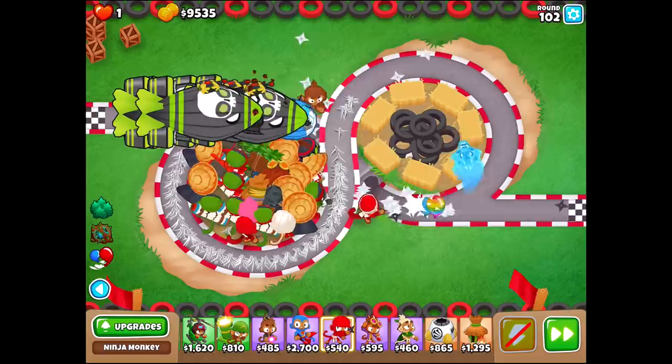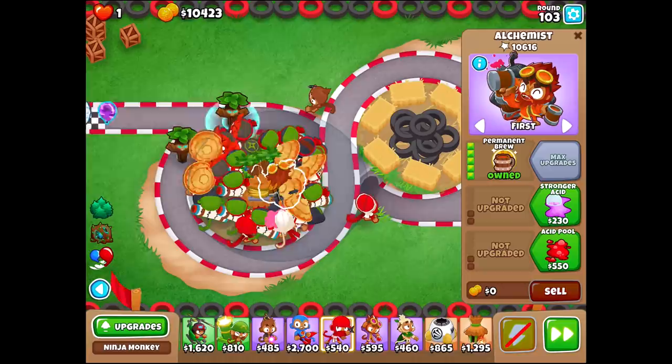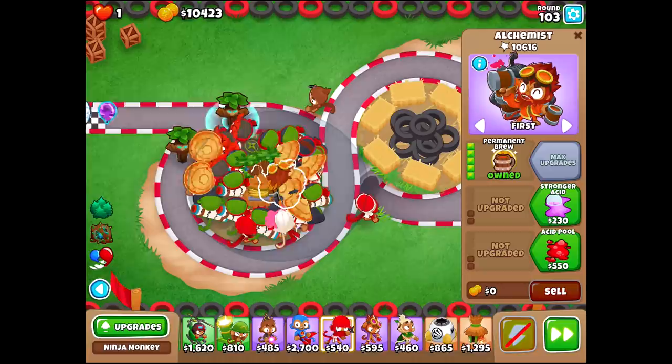Interestingly enough, this guy hasn't been around the entire game — he's been a little bit closer to the bloons. He's got 100,000. And then these two guys, the Flash Bomb ninjas and the Sticky Bomb ninjas, have 170 and 136. So believe it or not, some of our top pop counters are quite intriguing — they're really doing a pretty good amount of MOAB damage. Like I said guys, I think I've been underestimating the Permabrew Alchemist lately, and I think I really need to try to incorporate him more often into my strategies if possible.